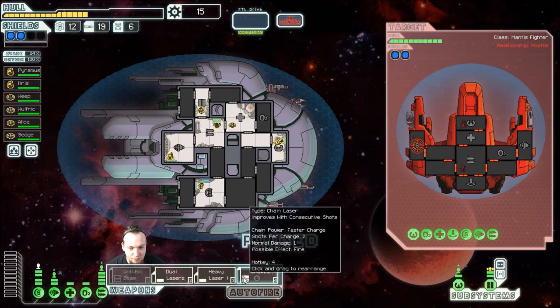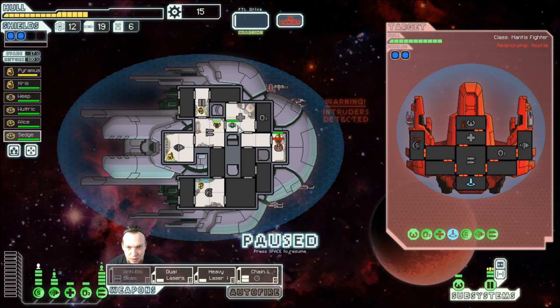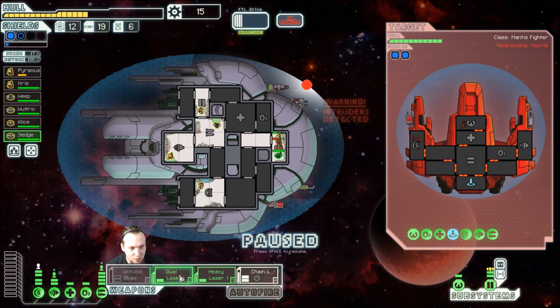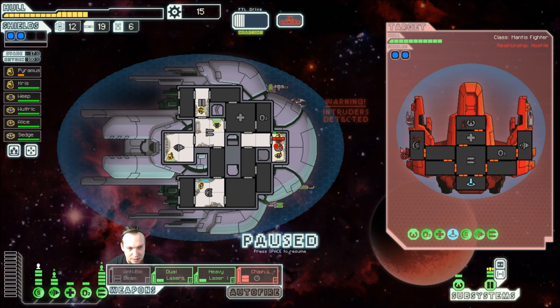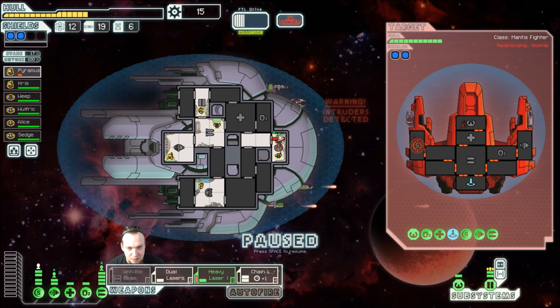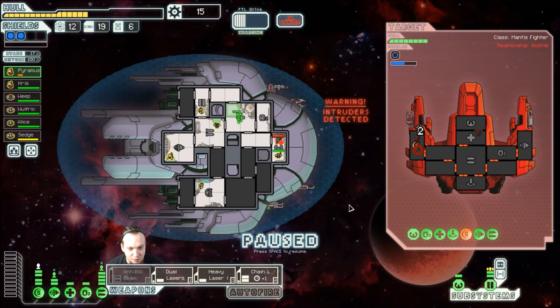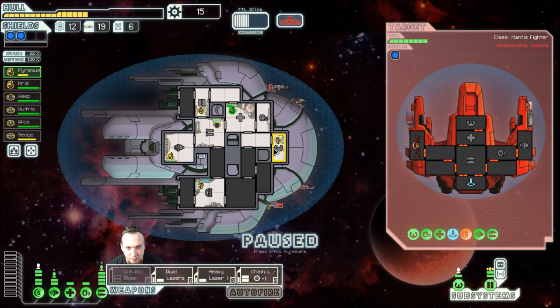I'm not going to fire anything here — we're going to wait until everything is leveled up. We need some help in the cabin. Let's make sure that we can fire all of these at the same time. Everything is up now, so let's go with the chain lasers and the dual lasers, and then we're going to send the heavy lasers after it. Pyramus, I really don't want you dying, so go into the med bay. We're going to have Sedge finish the guy off. That worked — did a fair amount of damage to their shields, they're down to one shield ring now.